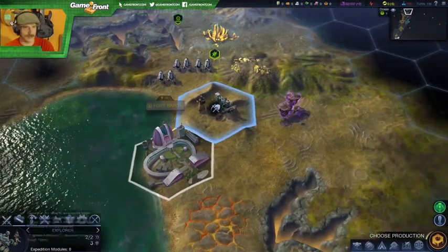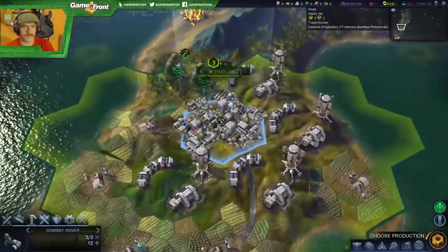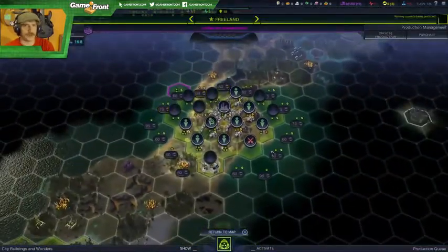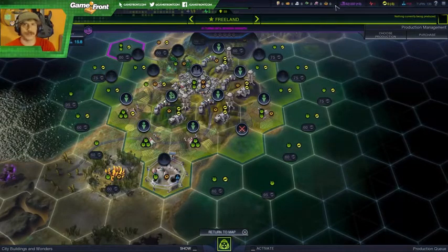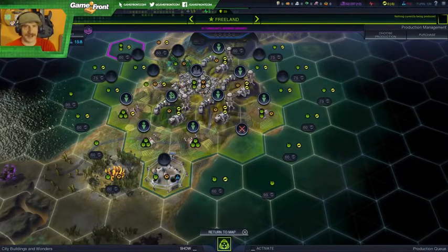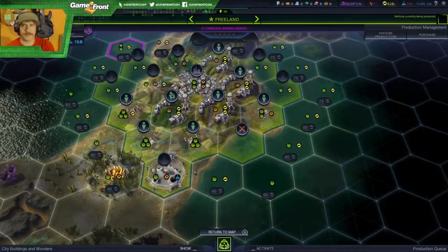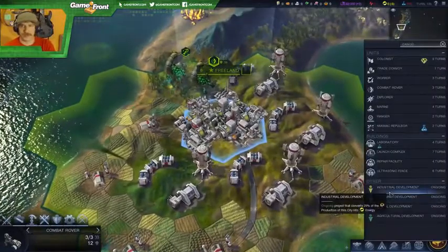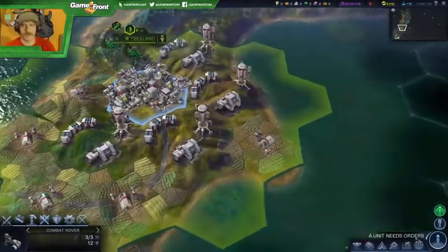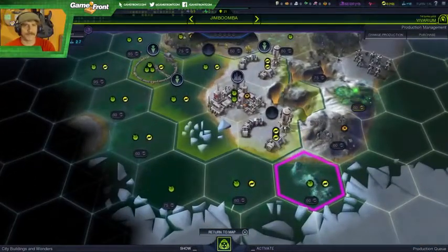Wait, is there more for me to do here? So let's see where we put those guys to use. Well, I guess they filled in the blanks — but we're at negative five, how is this possible? Return to map, let's put 25% towards there — zero. Wish we were banking. Wish one of those citizens would come over here.